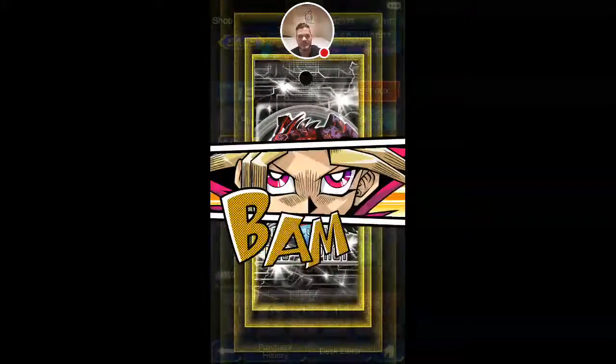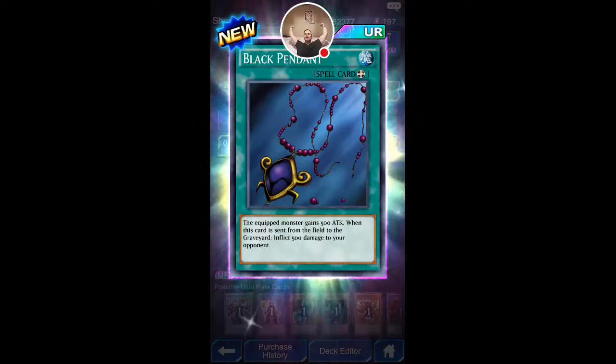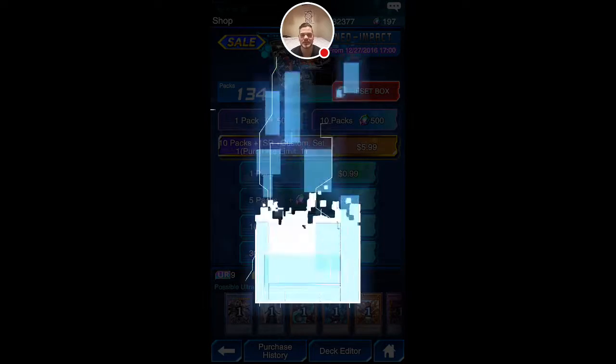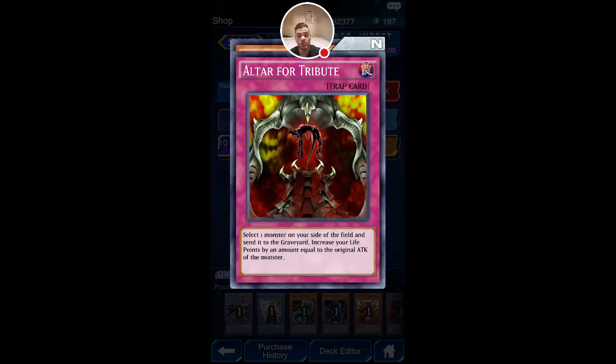The Kickman, Raging Earth, and Black Pendant. Yes! I've been wanting this card. This is one of the main reasons I've been purchasing these packs — I've wanted the Black Pendant really, really bad. Super, super good card. I've lost because people had that card before. So I'm really excited about that. Let's see if we can also get a Gravity Axe or maybe another Ultra in this one pull.